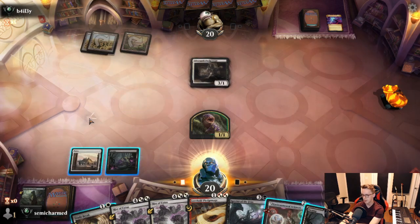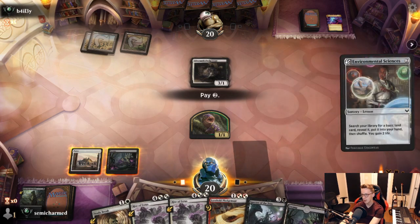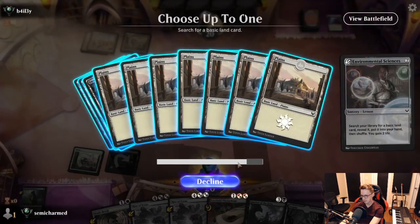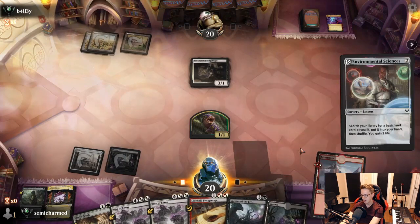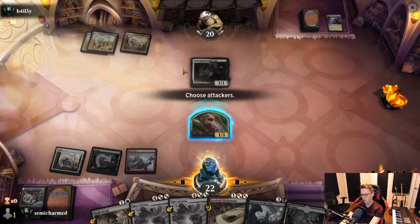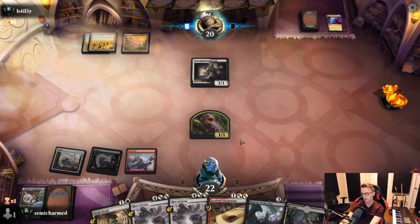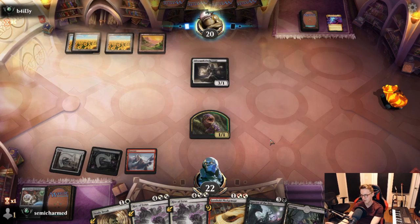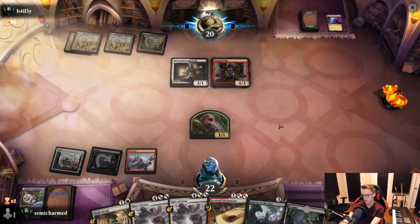We hit the land but we can't cast the Pledge Mage off of it. Let's play Sciences — we'll grab a Red Mana, as that will let us cast Pledge Mage and our Lorehold Command should we draw it. We'll attack for one — actually, we'll let them have the spell to attack us. Maybe they don't have it. They don't, so that saves us three damage, which is quite nice. We're falling a little bit behind — a little bit concerning.